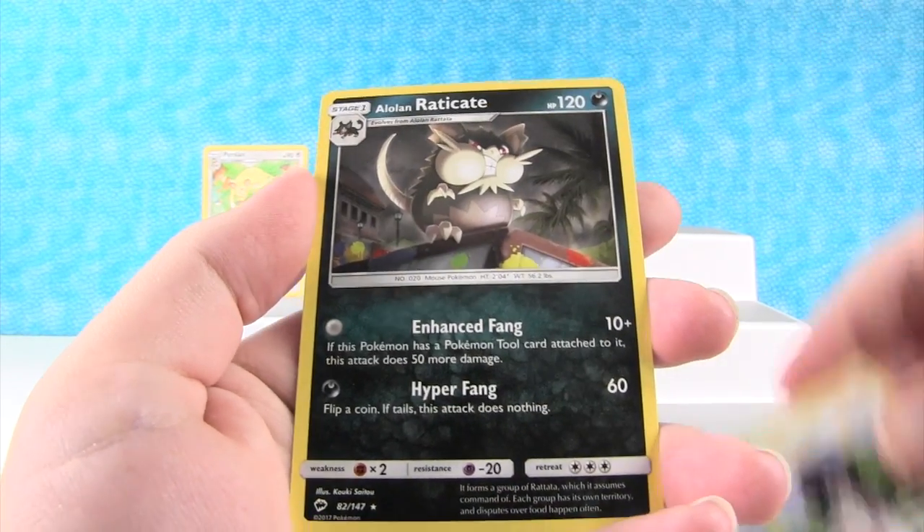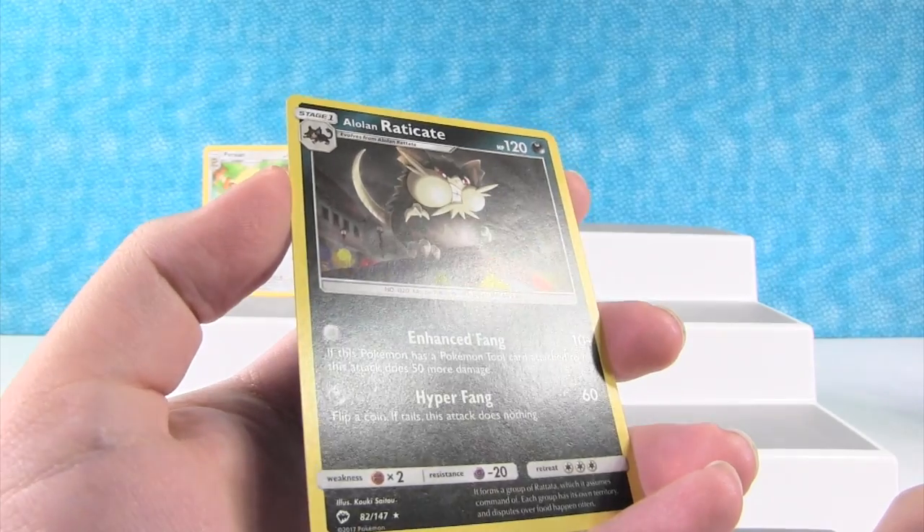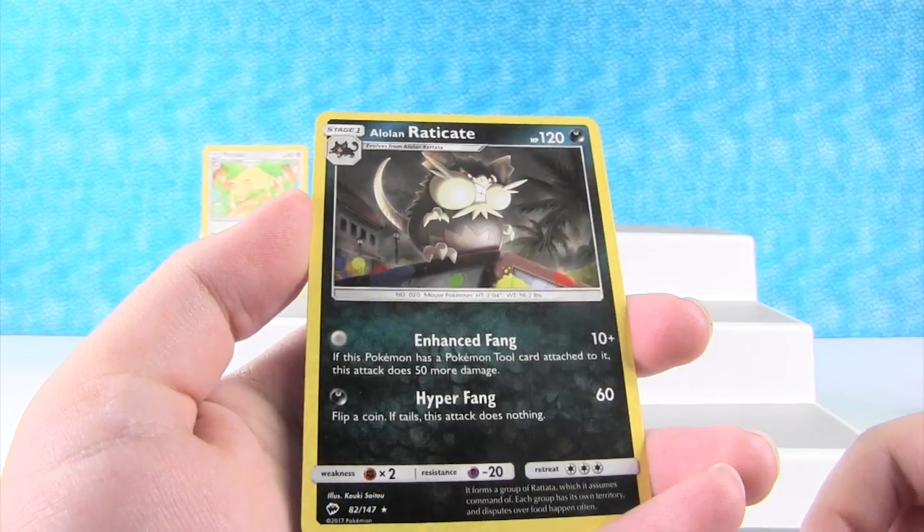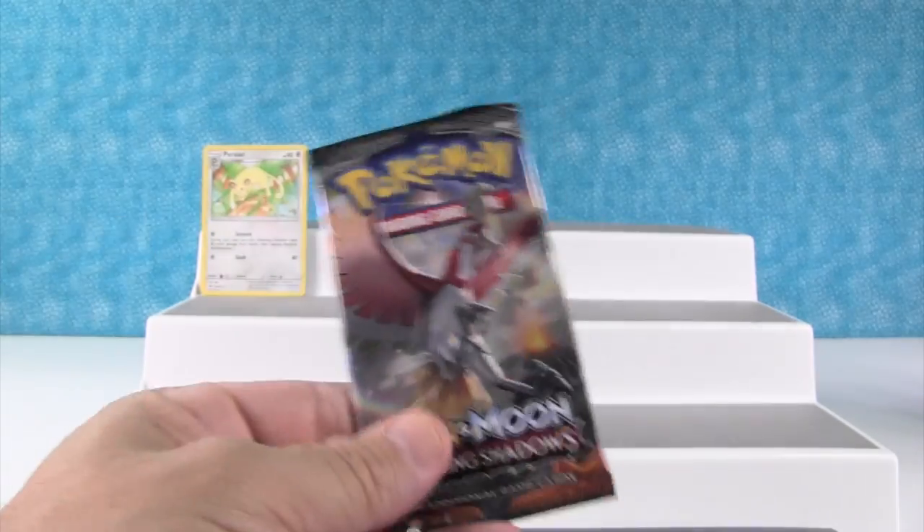And our rare is Alolan Raticate — cool looking. That is super cool, looks like he's been in a paintball fight. Yeah, I was gonna say, like, what's going on here?